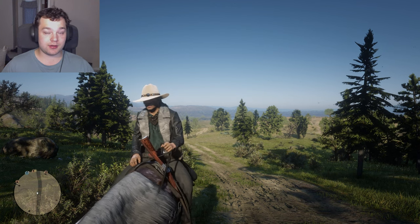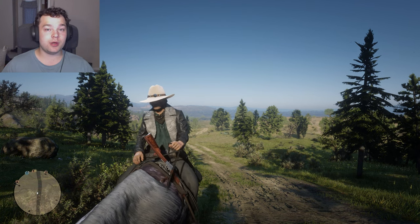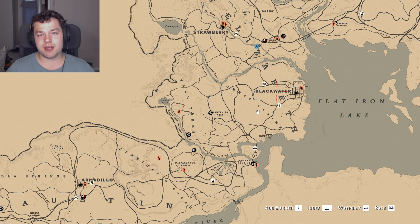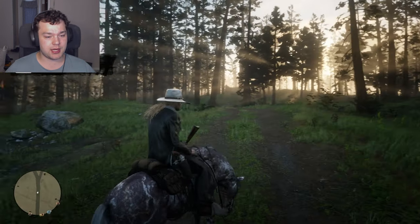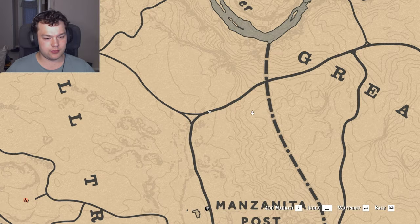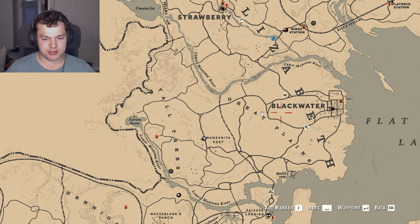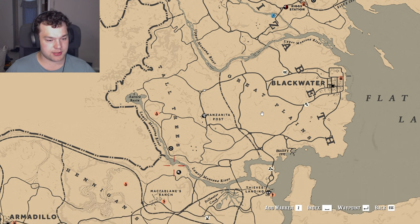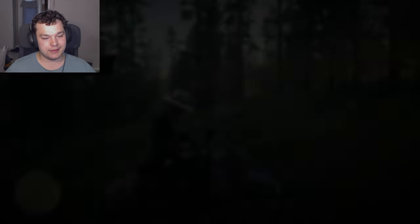Hello guys, welcome back to another video. Today I'm going to show you where to find grizzly bears in Red Dead Redemption 2. The area with the most grizzly bears is Tall Trees, a big forest area to the west of Blackwater. It's this whole area and this river here, all the way up — this is the area where you can look for the grizzly bears.